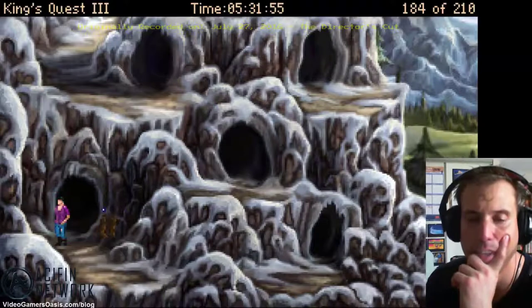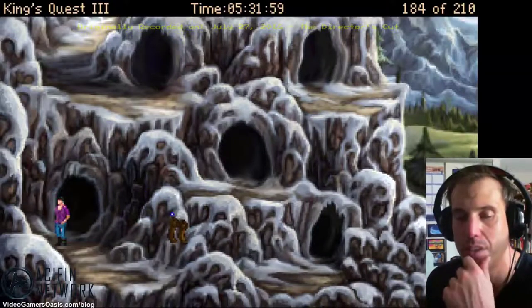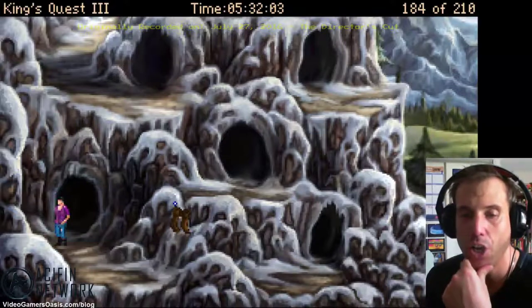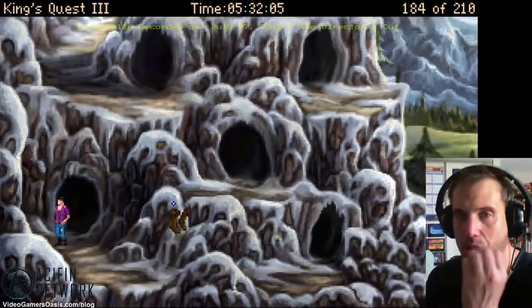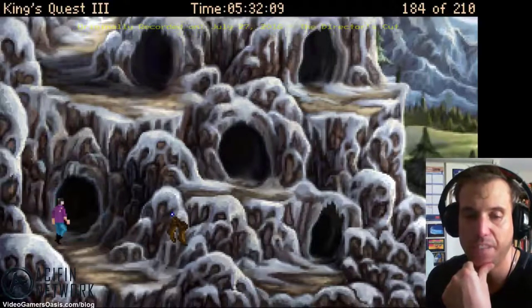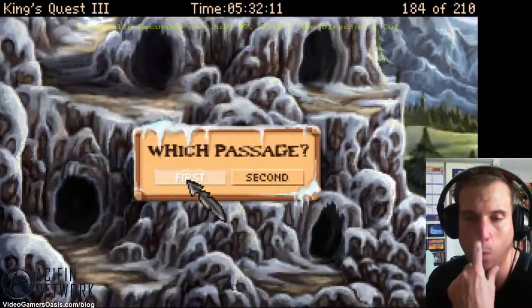The idea of these mazes is that you can't actually climb on these mountains. In the original King's Quest 3, this level was not included in the game originally, but they've changed it. So let's go back in the cave and pick one passage first again.